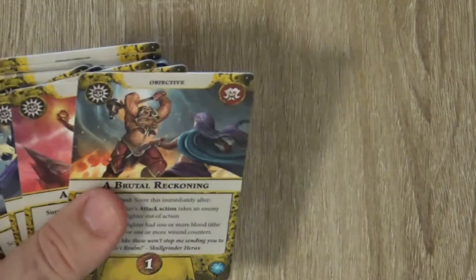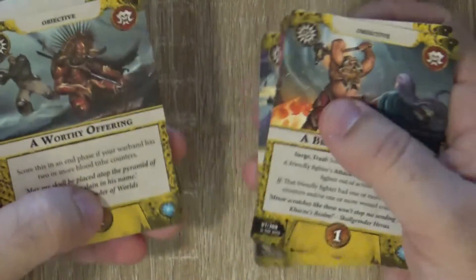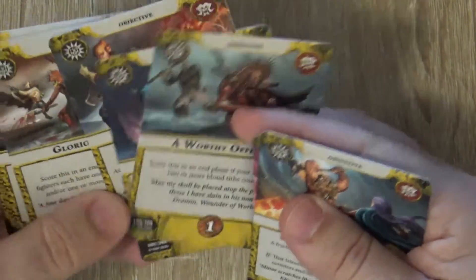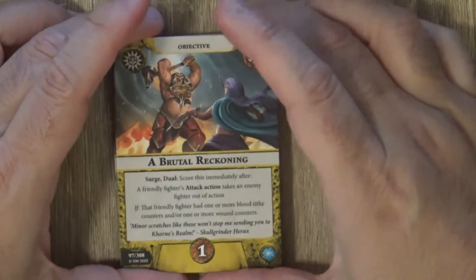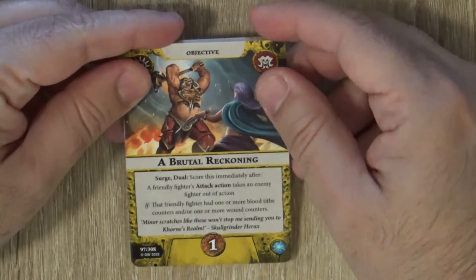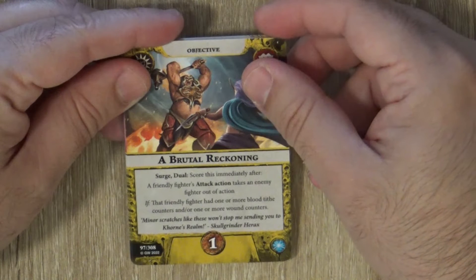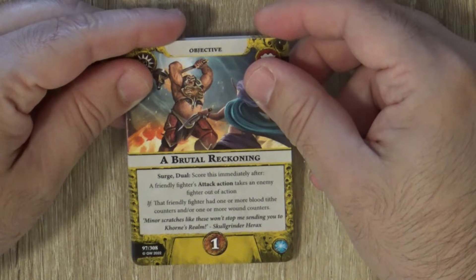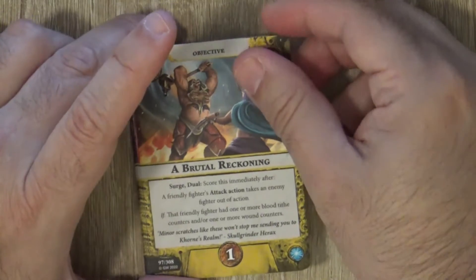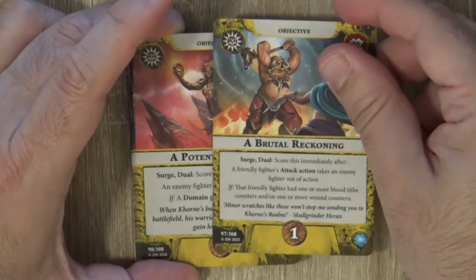Let's look at the cards. Starting with objectives — we have three surge objectives in this deck and the rest are scored at the end of the turn. We have a combination of positional and attack objectives. The first surge is one glory point, scored immediately after a friendly attack action takes an enemy fighter out of action if that friendly fighter had one or more Blood Tide counters. This is quite automatic because you start with Blood Tide and have good damage output — it should be easy to score.